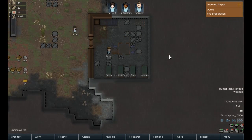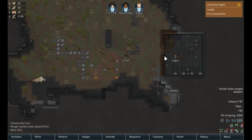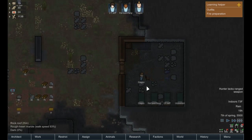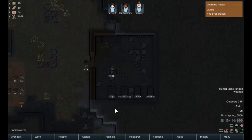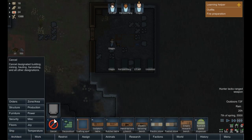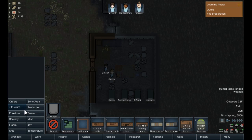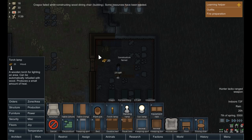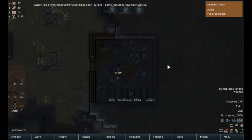Jeff is cleaning up — that's good. Craigox is building. It's already night time again, basically. We should put a standing lamp — actually, we'll do a torch lamp. Oh, he failed while constructing a dining chair — that's not a big deal.